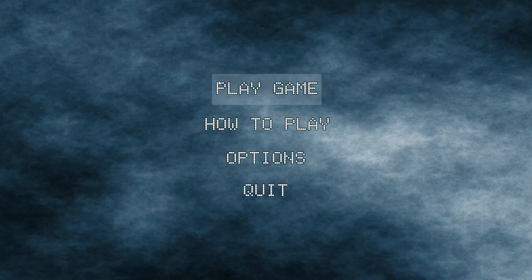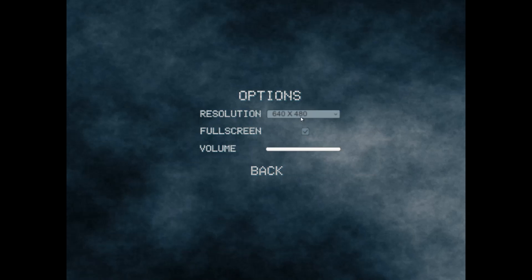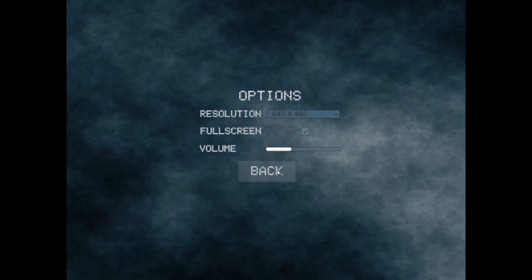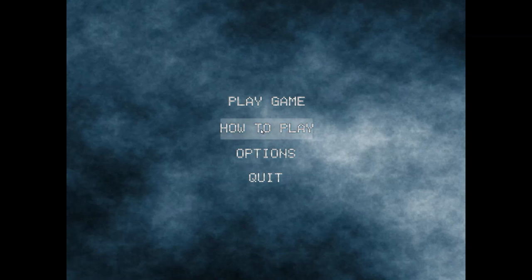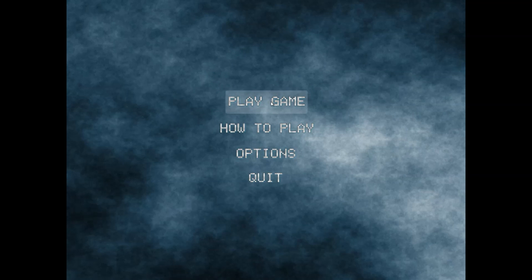Like many games, the menu is very well done. Look at this — we have options, you can change all kinds of stuff. Look at that beautiful 640x480. You can turn down the volume, which is very recommended because it starts on full. You can turn off full screen. And of course, controls — very important for playing any game. And you can start the game.